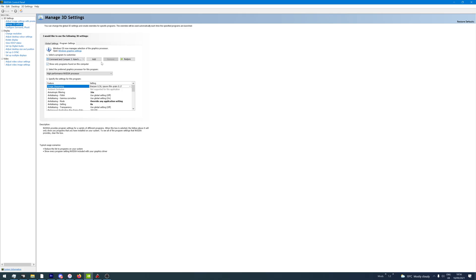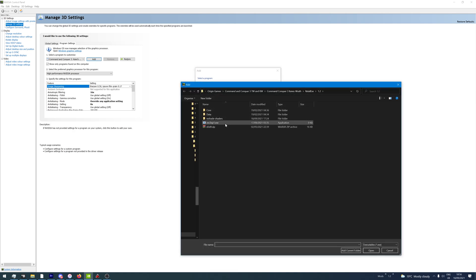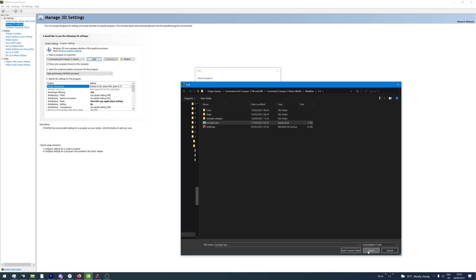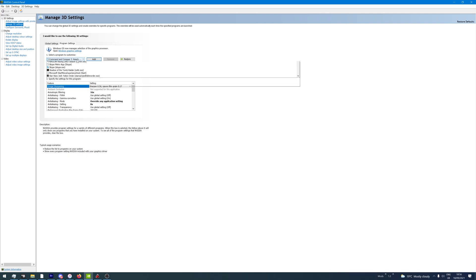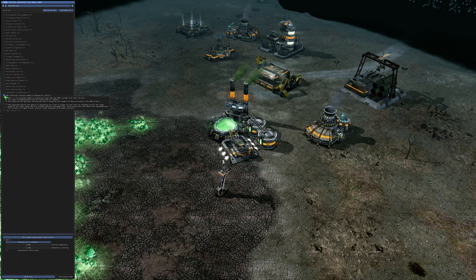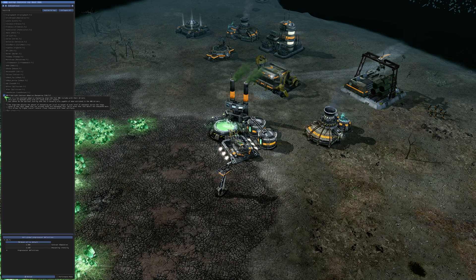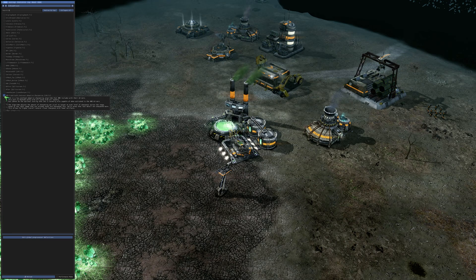Now in your Nvidia driver you can add that EXE and have a working profile for Kane's Wrath, enabling ultra low latency mode if you want, enhancing the anti-aliasing, or enabling anisotropic filtering, etc. But what this also enables us to do is make an application called ReShade work, which is where AMD's contrast adaptive sharpening can be found.